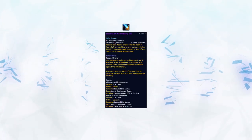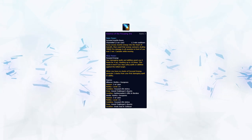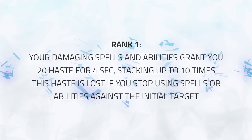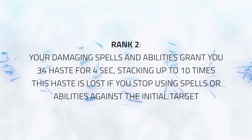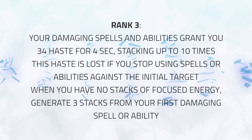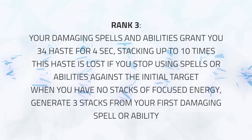Now let's talk about the minor effects of the Focusing Iris essence. What this does is it provides you with a stacking Haste buff when hitting one target. If you swap targets, this buff is lost. At Rank 1 you gain 20 Haste for 4 seconds, stacking up to 10 times, and it is lost if you swap targets. Rank 2 puts this Haste at 34 per stack, again stacking up to 10. At Rank 3 you gain the same stacks and haste amount, but when you have no stacks, you instead gain 3 stacks from your first damaging ability or spell.